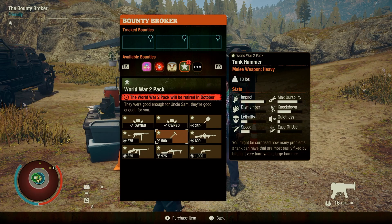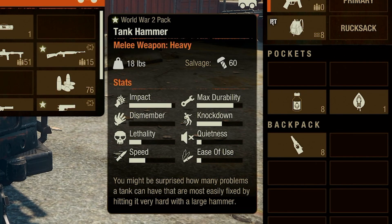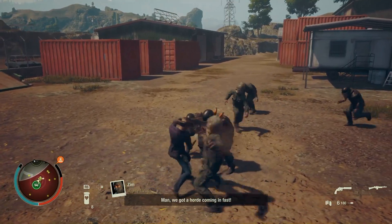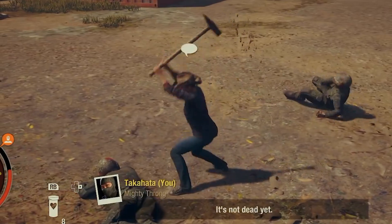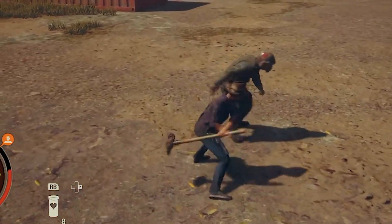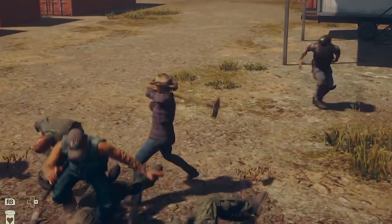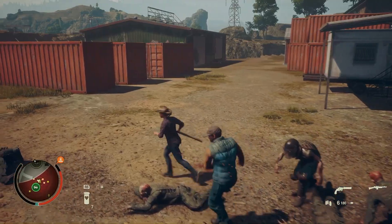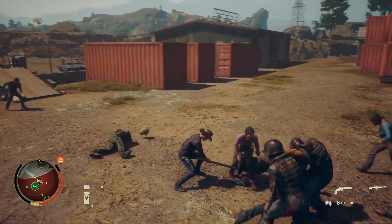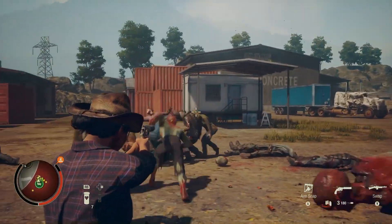Next up is a heavy melee weapon — the Tank Hammer. It's like most heavy melee weapons. The bounty is to kill a juggernaut with a heavy weapon. The skin on this thing isn't anything to write home about; the weapon isn't any different than any other heavy weapon, and most of the other ones look a lot cooler. Given the aggravation of what it takes to get the bounty done, I'd save this one for last — if you do it at all.